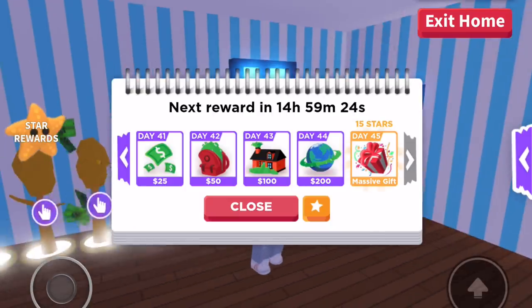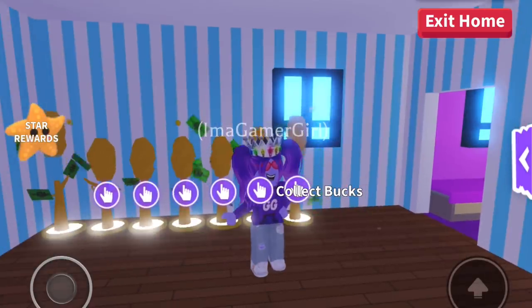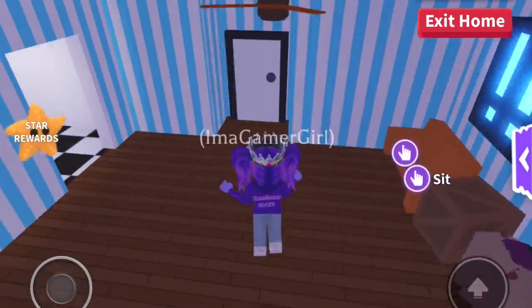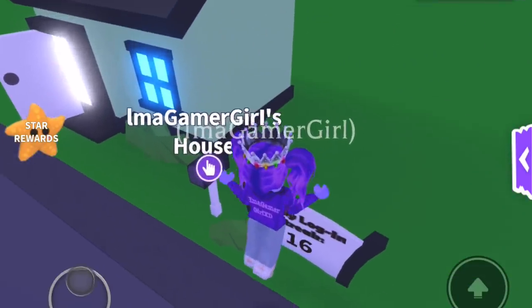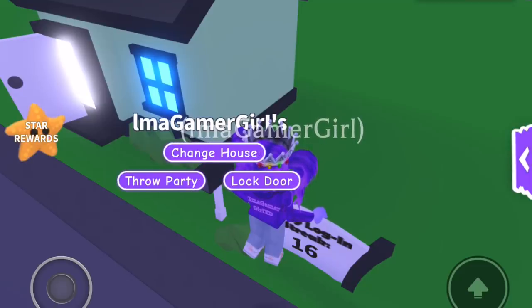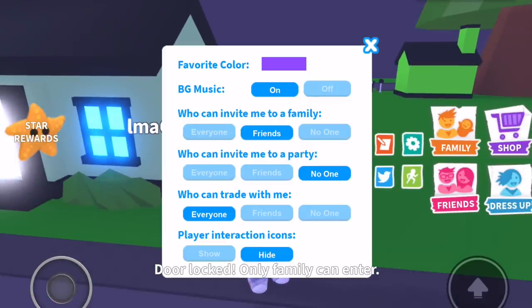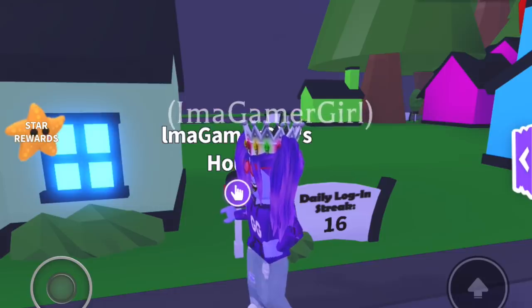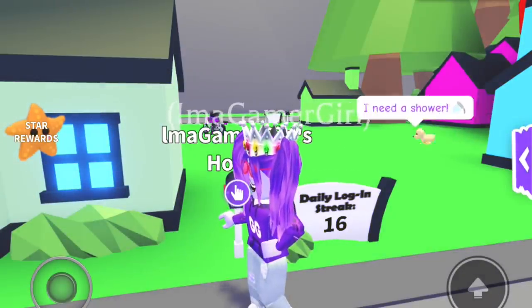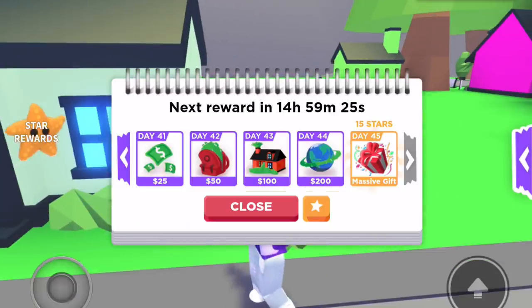Something else — on this thing where it shows the next reward, when you press the star button, that's where it shows the Star Reward. Because the newest update is the Star Rewards, you can press on that to open it. It seems like the only way you can access the Star Rewards menu is by going into Adopt Me, unless you're visiting this update in the first week of it coming out, in which case you can press the Star Rewards button directly.